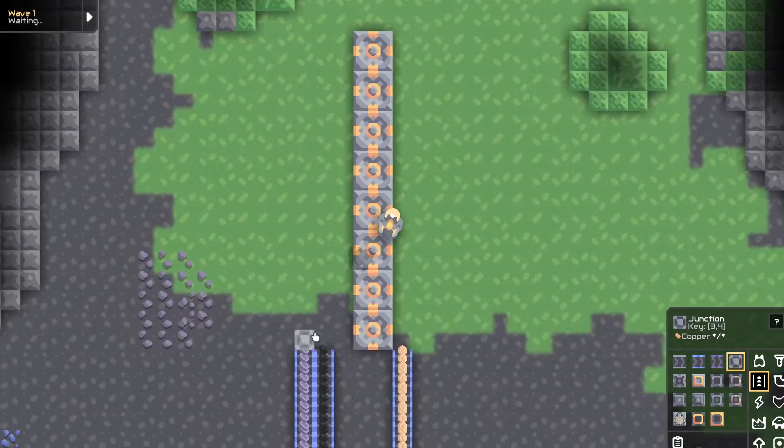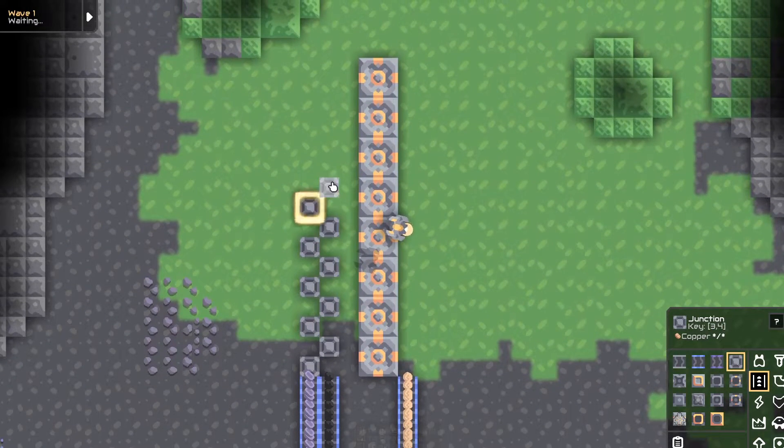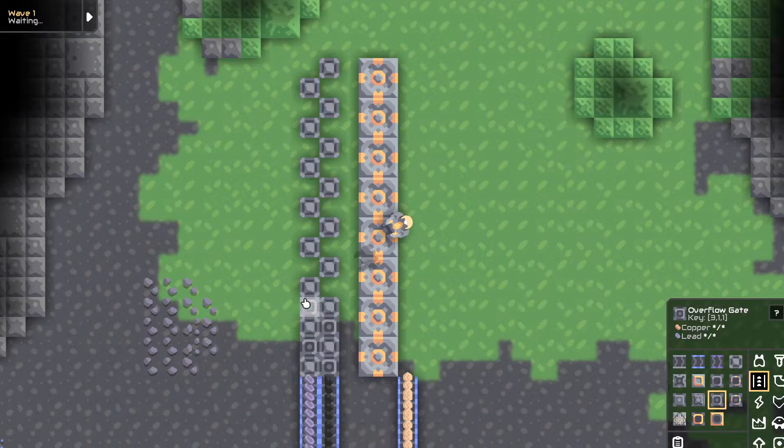So on the left, you're going to want to use my patented, world famous zipper, router, or junction, and overflow gate design. So you put junctions in a zipper zigzag like this, and then you want to put overflow gates or routers in between them. Personally, I prefer overflow gates, but routers work just as well — maybe a little worse.